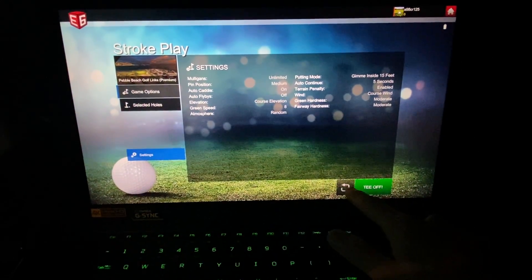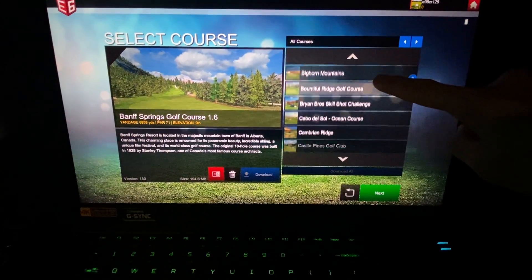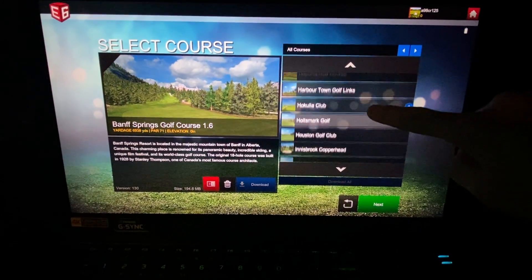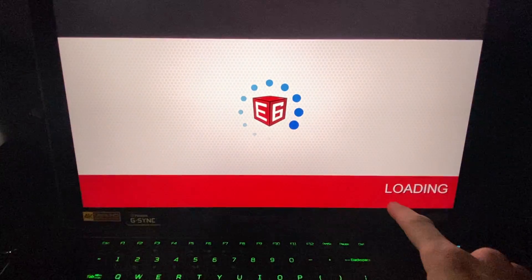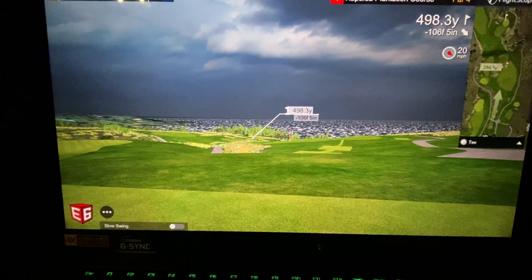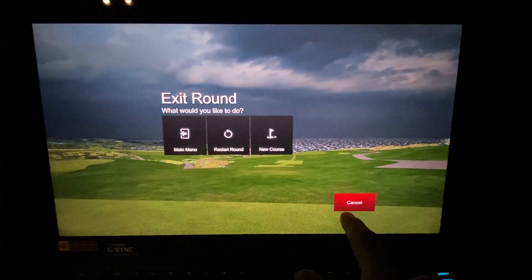I can exit and show you the course list. You can see how I can scroll on a touchscreen — it's nice. This is the full list of courses. If you're going to upgrade to the full $600 a year, there's currently 100. I did ask them about some courses labeled '1.6,' and she assured me that all the courses have been updated. So even though it was labeled 1.6, it's been updated with the E6 Connect graphics — just to clear that up if anybody was wondering.